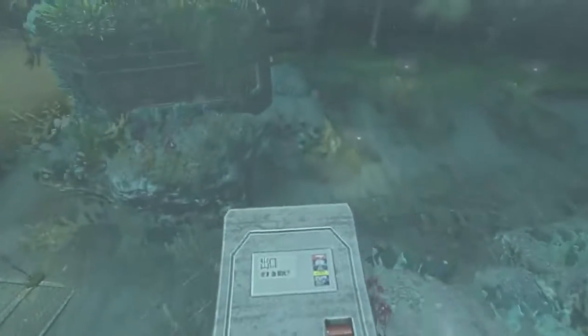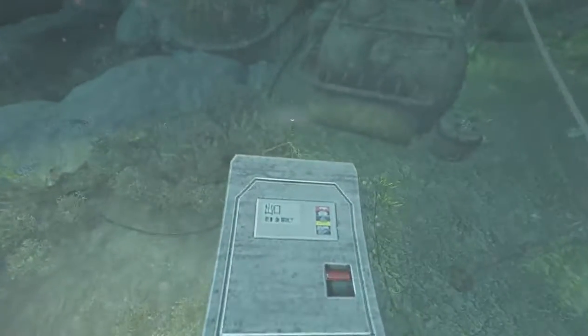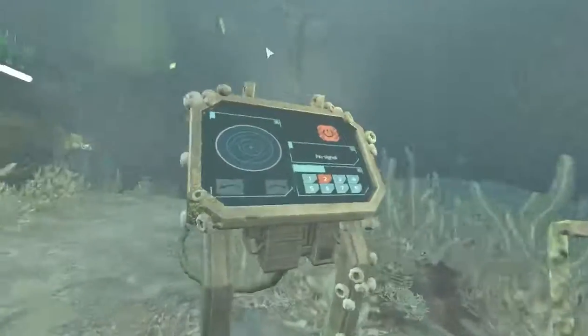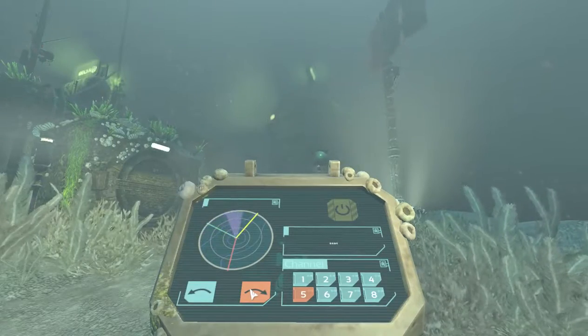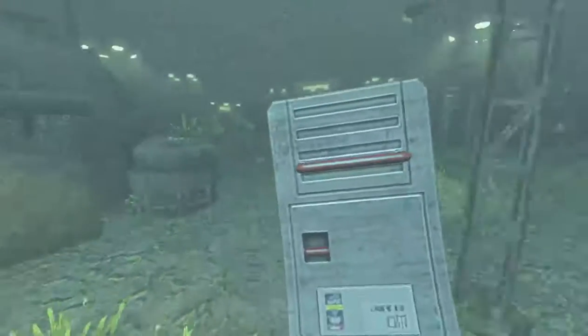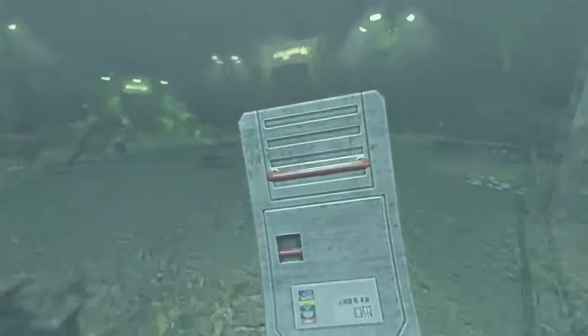So that should be right around this building. Turn it on, go to 5, go to the right, and then just carry this to the Zeppelin collar button.